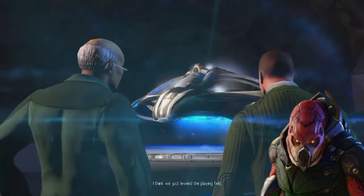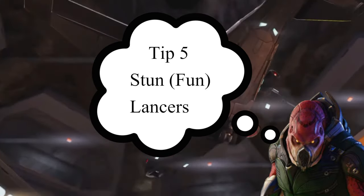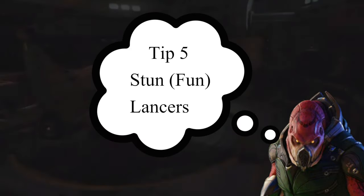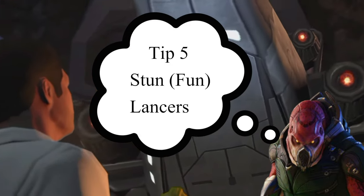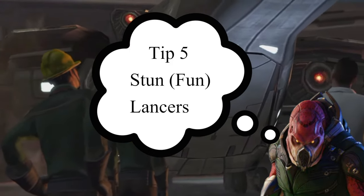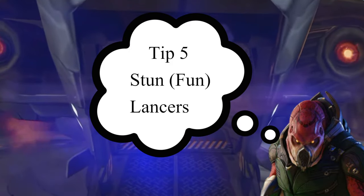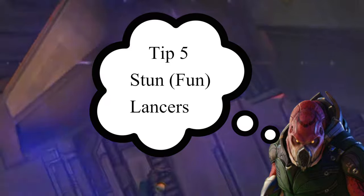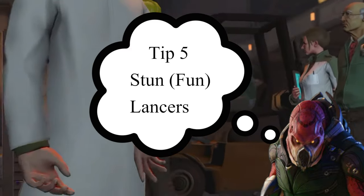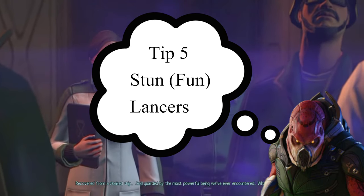Tip number five is a special one — we're talking about Stun Lancers. Stun Lancers can be countered by the Lost. Lancers are gonna lance — they oftentimes recklessly charge in trying to hit someone. However, when the Lost are present, the Lost are typically very easy to hit, so lancers try to lance them. But the Stun Lancers' melee attack doesn't trigger the Lost's headshot ability, meaning they end their turn right there in the open, ready to be shot down.